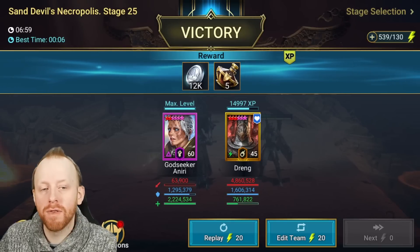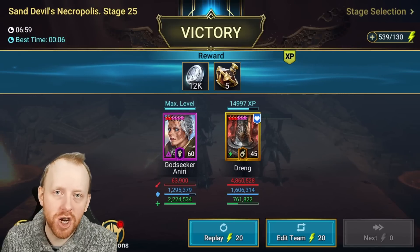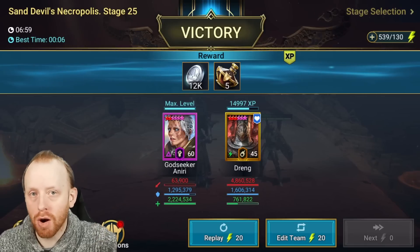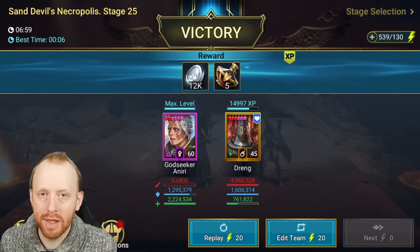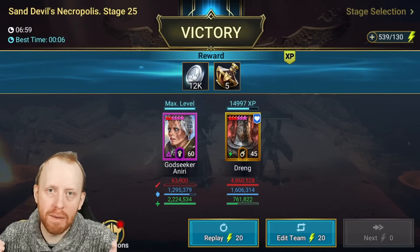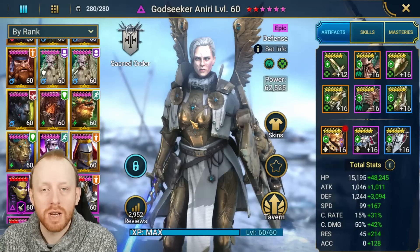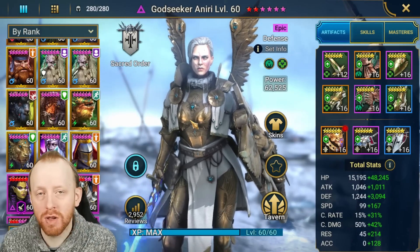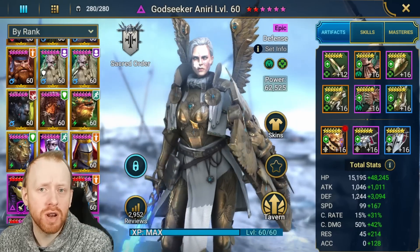If you want to upgrade and get yourself to these stages, keep in mind that ratio: make sure God Seeker is about one speed faster than the boss, then make sure Tombdreng and Ninja are within 20 to 25 speed of God Seeker. That should allow you to scale up bit by bit as you climb through the stages. This is a new team that I think is really accessible for a lot of people — as long as you've picked up God Seeker Aniri along the way. Walking Tombdreng was a fusion about six months ago, and Ninja was a free champion.